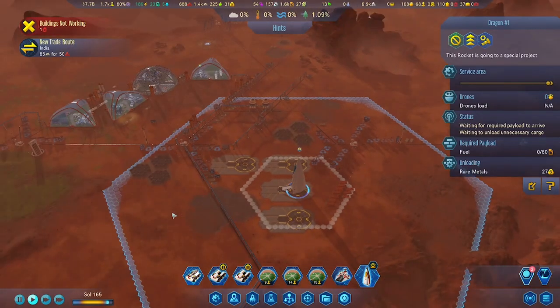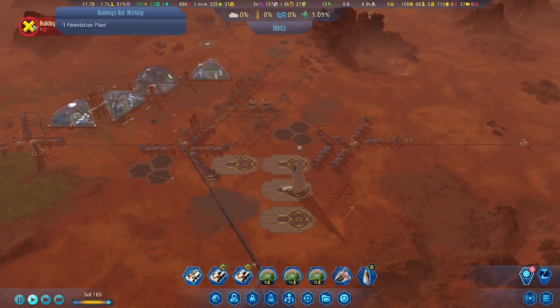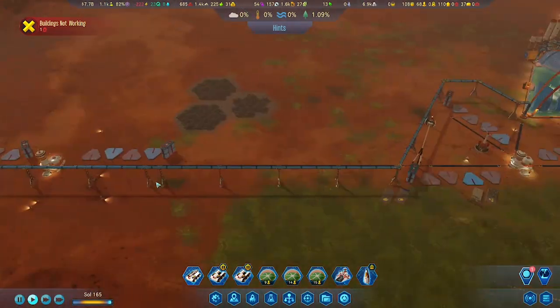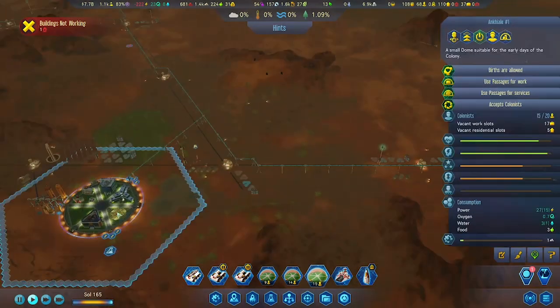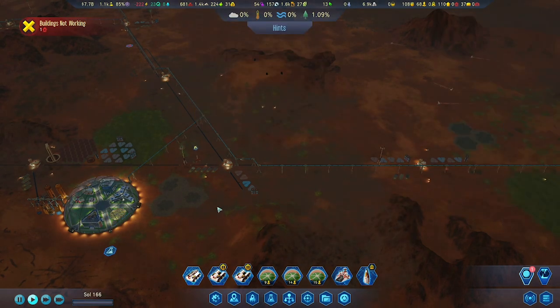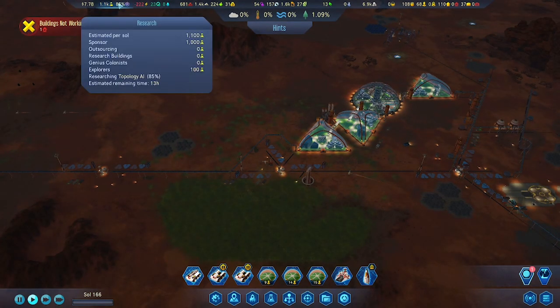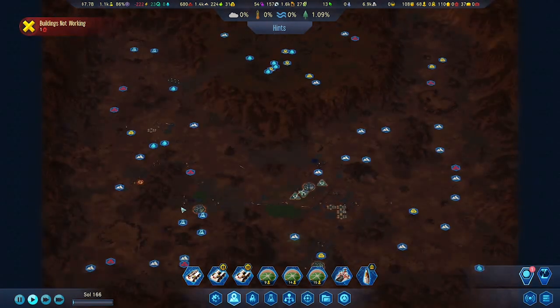By the way, next episode we're going to continue on this consolidation. I also want to head to an asteroid — I need those exotic minerals. I'm not sure where they come from exactly, probably from underground or on an asteroid, so we'll explore that later. Take care guys, see you in the next episode.